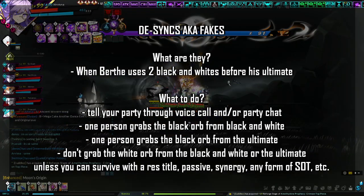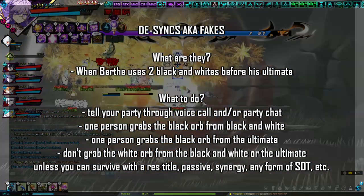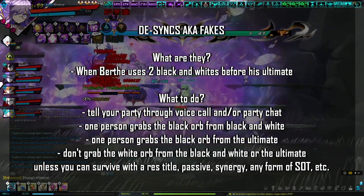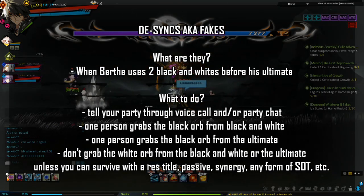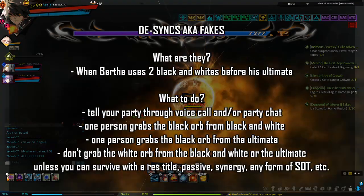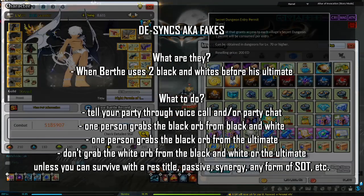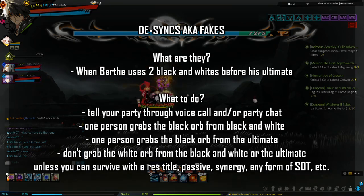Understand what fakes or desyncs are. Generally Birth uses Black and White, then his ultimate, then Black and White, then ultimate in a back-and-forth pattern. However, sometimes he desyncs and uses two Black and White attacks in a row before the ultimate. If you see Birth using another Black and White attack without an ultimate yet, call out 'fake' or 'desync' to the party. During a fake's second Black and White, do not grab the white orb unless you can survive via a res title, res passive, or some form of SLT — otherwise you'll have 20 seconds of Toho immunity and be unable to be protected by the barrier. It is highly recommended that someone grabs the black orb from the Black and White attack in addition to the ultimate's black orb, so you prevent the boss from healing 15 bars of HP.